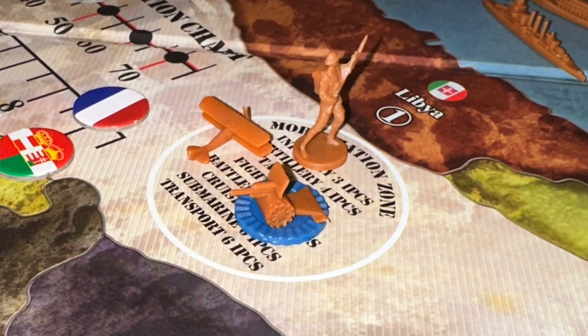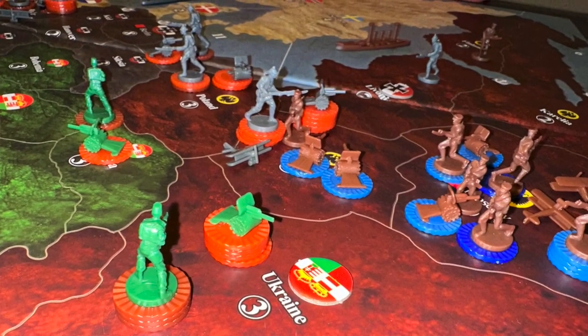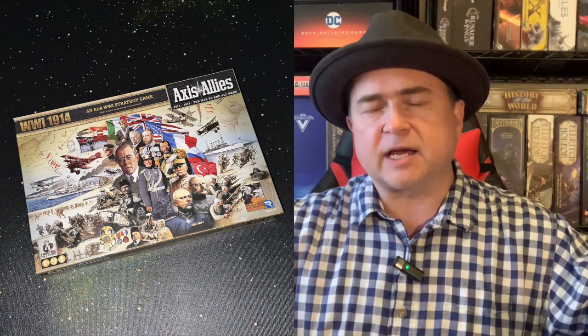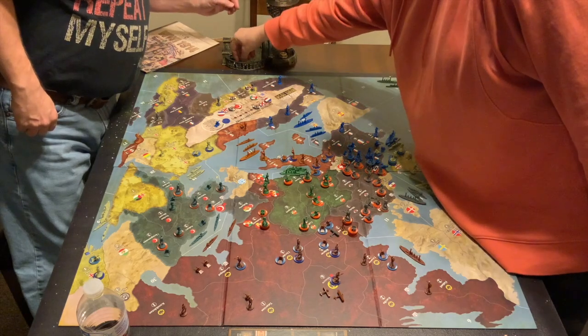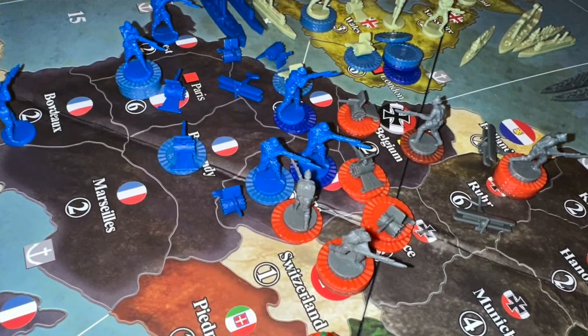On your turn, you go ahead and purchase units. You have economic resources from your various territories that you control, and you buy units. You can buy infantry, battleships, transports, destroyers, submarines, airplanes, and artillery. Then, after a few rounds — I believe on round four — you can start buying tanks. You stack them up in the mobilization area, commit your forces to various attacks around the board, and roll dice in each battle. Then, at the end of your round, you can deploy the units you purchased at the beginning of the turn in your capital city.